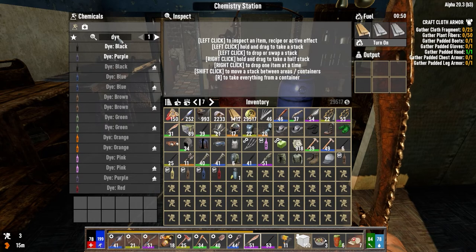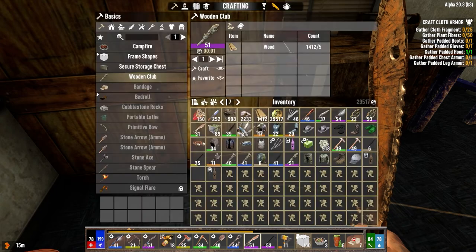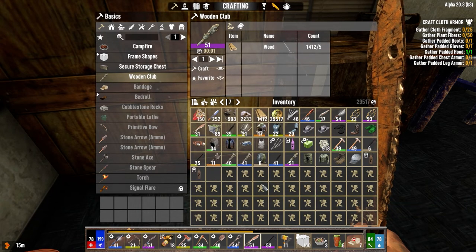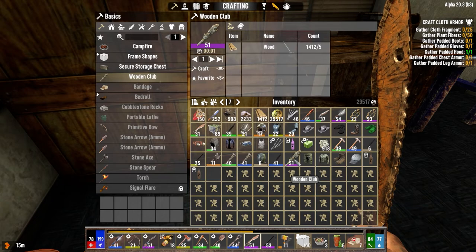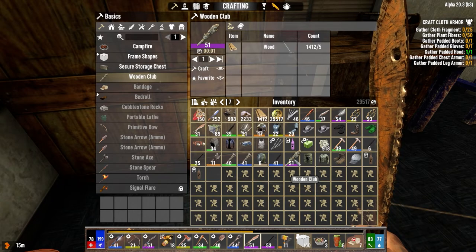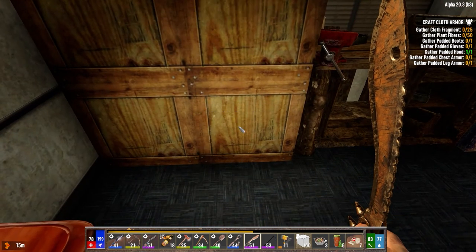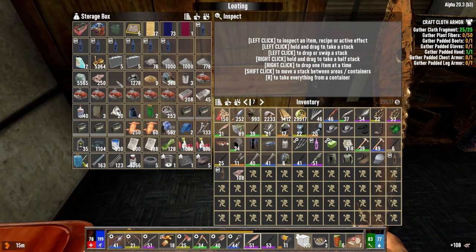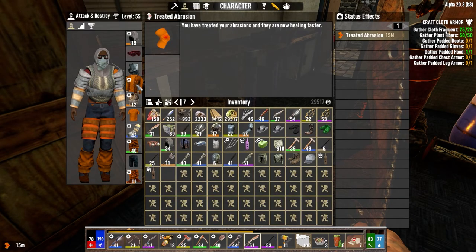We might as well make another black dye. So we're going to go to Jen today — just leave that — we're going to go to Jen today and get some stuff done. We've got to do plant fibers, cloth, fairy wood. Let's just get some of these quests done. This is like right after the last horde for me — I'm recording it right afterwards. I think I can just go... I guess not.